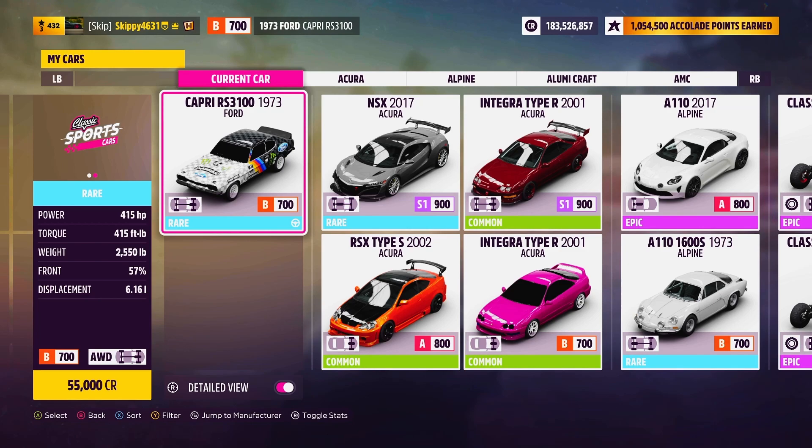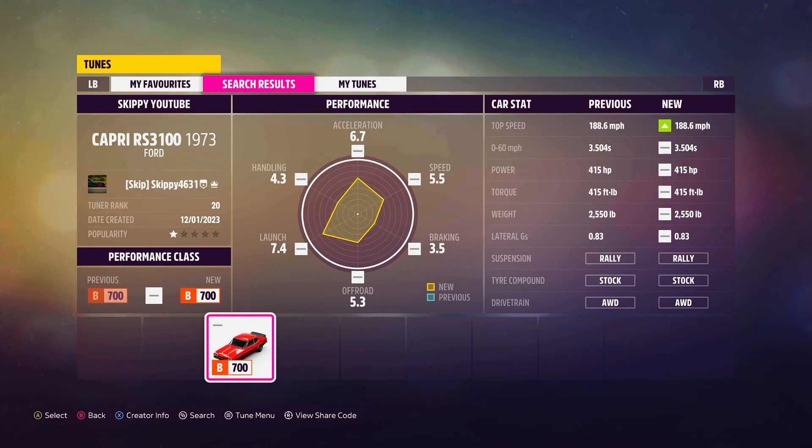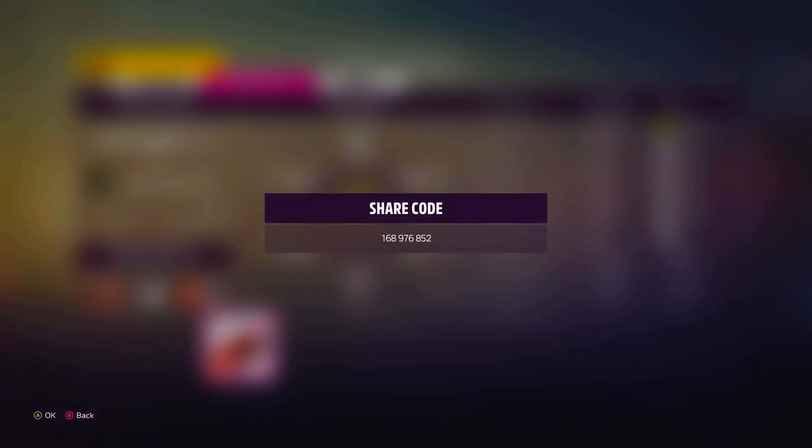Being Ford pre-1990, there are plenty of cars to choose from. I went with the 1973 Ford Capri RS 3100 - obviously class B, 700 - at 55,000 credits from the auto show. My tune is available for download if you'd like to use it; gaming tag Skippy 4631. Share codes for all tunes are in the description and in the comments below.